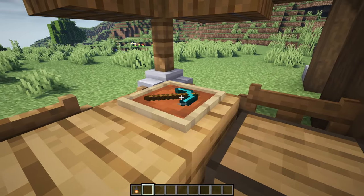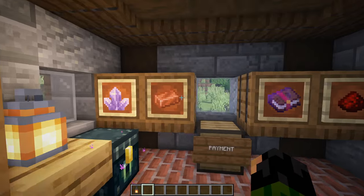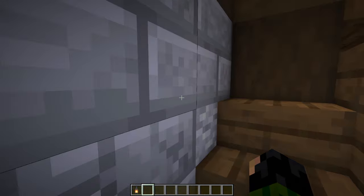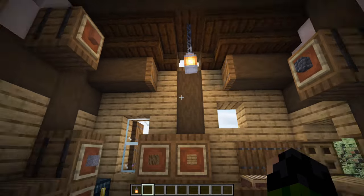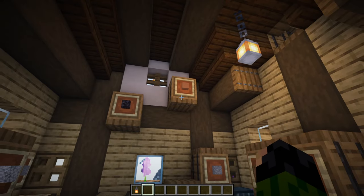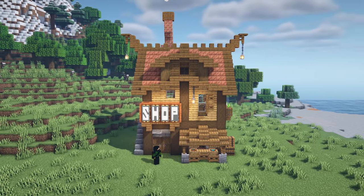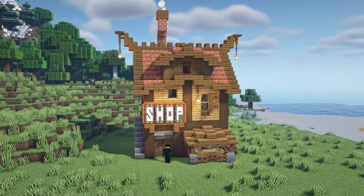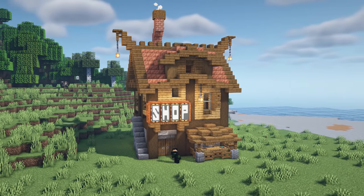I have actually put some stuff inside of all of the item frames just to give you an idea of what the shop may look like when all of the item frames have something inside that you could be selling. So there we go everybody, that's going to do it for today's tutorial. I really hope this has helped you out and that you've enjoyed watching. Thank you ever so much, happy shopping, and I'll see you next time. Bye for now.